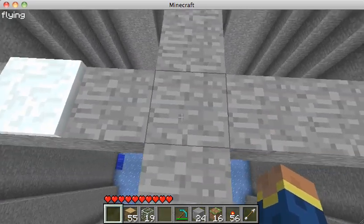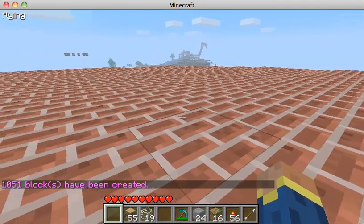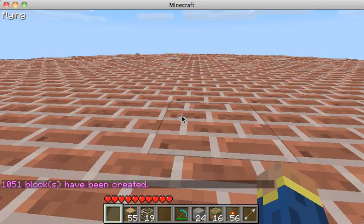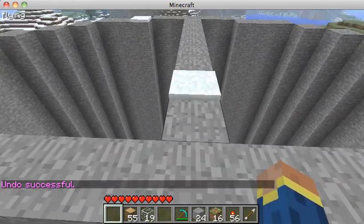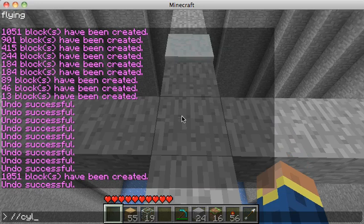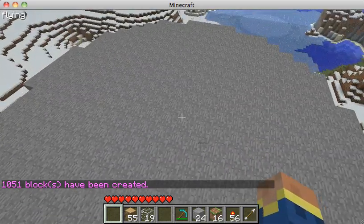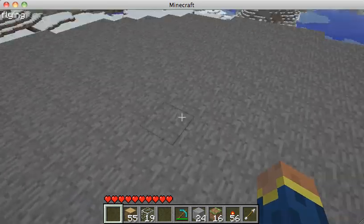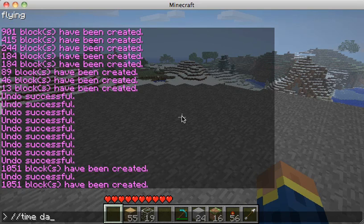Let me try brick — //cyl brick 10. Actually, this might be a little too busy to do tutorials on, so I'll undo that. I'll try stone — //cyl stone 10 1. I just wanted an area to come make videos. I actually think grass is what I really want, even though it's on top of a tower, which doesn't really make sense, but that's how we roll.